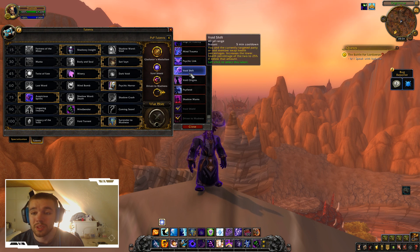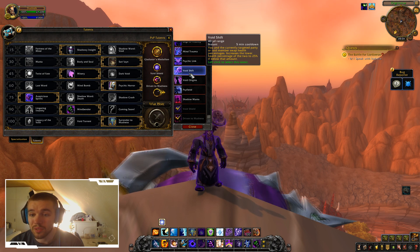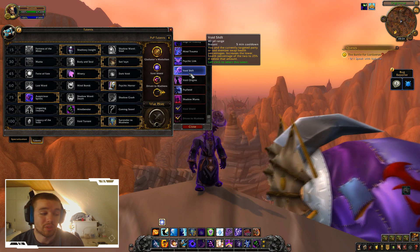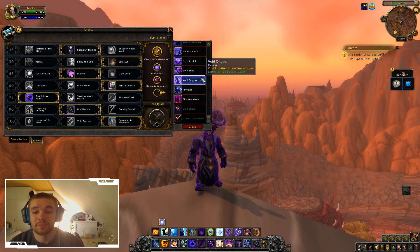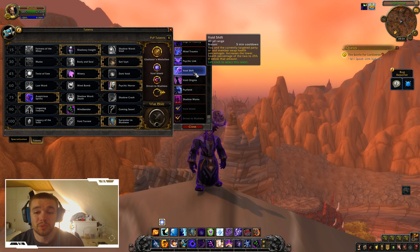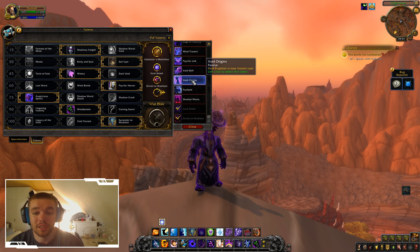Void Shift: You and the current target or party member swap health percentages, increasing the lower health percentage to up to 25% if below that amount. So if you're at 100% and your teammate is at 5%, if you use it on him, you'll be at 25% and he'll be at 100%. It's pretty cool if you want to save your healer or something. Void Eruption is now instant cast — that's also pretty cool.